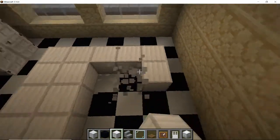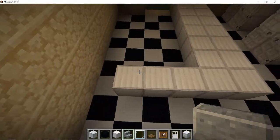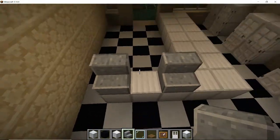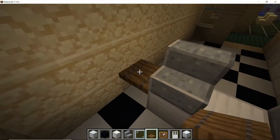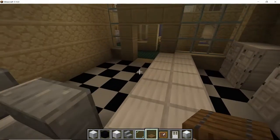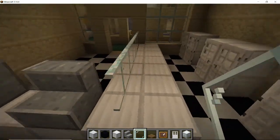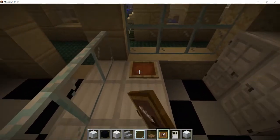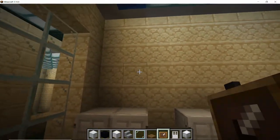Actually, if we remove those we can use this space for the actual till. So grab the andesite and put one till there and one till there, so they can serve the customers and pay through this gap over here. Then we've got the access door going up and down for the staff to get in. Grab your glass pane and run that along the front - I'm using the clear glass pane because it makes everything perfectly visible and viewable.